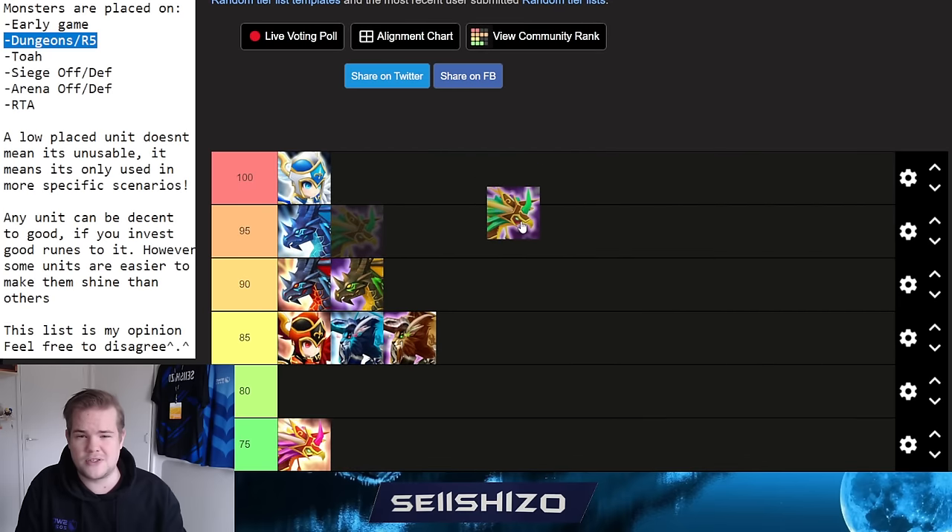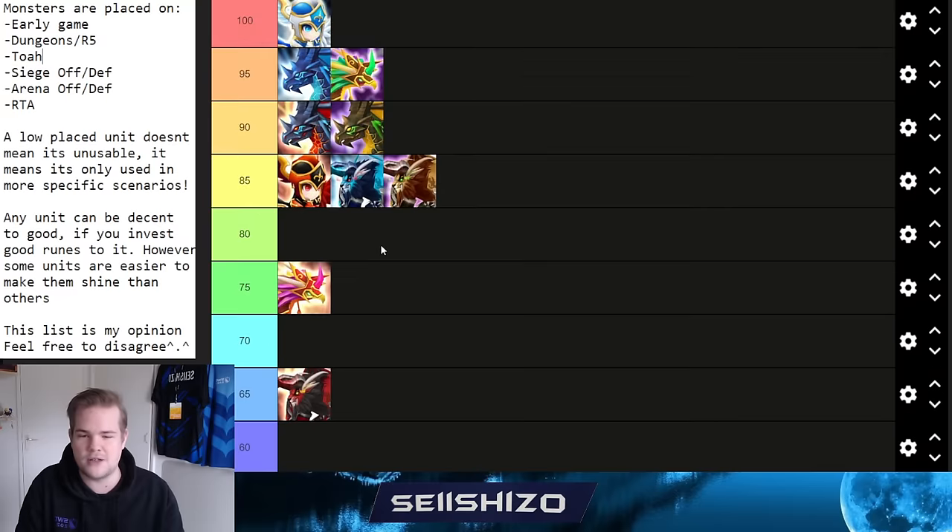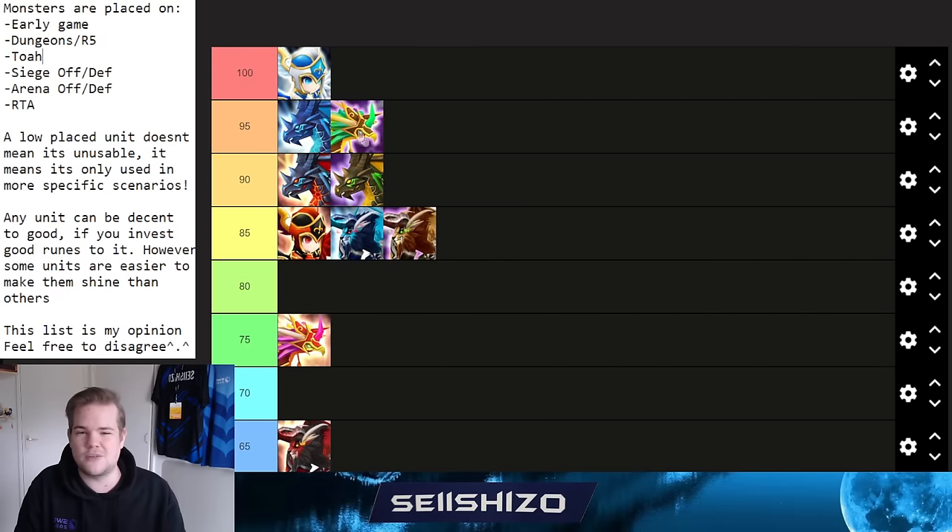Tesher gets a 95. He's the most meta unit for Giants farming, exceptionally effective and not hard to rune compared to other Giants teams. He's not a siege, arena, or RTA unit at all — purely early game and late-game dungeons. Since Giants is currently the main dungeon focus, Tesher's value is very high. Build him on Rage or Fatal — pure damage. He gets 95 rather than 100 because he lacks utility outside Giants.